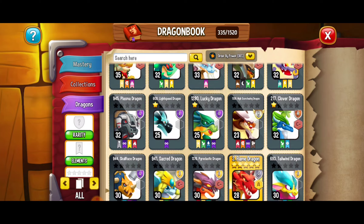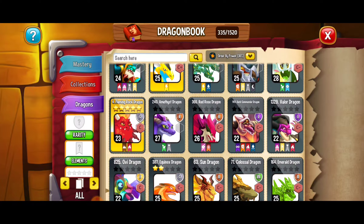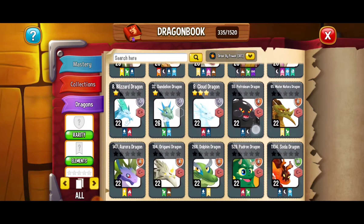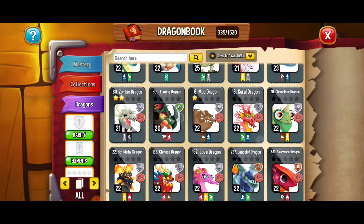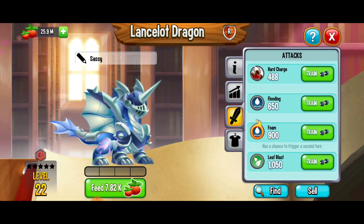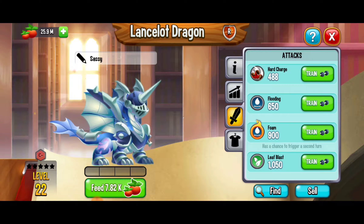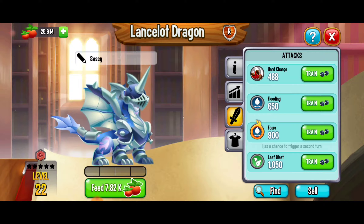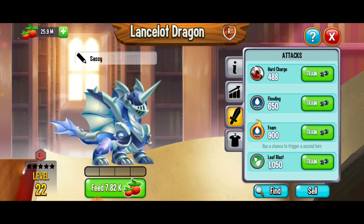Let's go check out another dragon with some skills. Here we're scrolling through the menu looking for that next dragon with an orange flame — the lancelot dragon. Here we've got the lancelot dragon, another dragon with skills. If we check out its moves, we've got a skilled attack called foam. Foam has a chance to trigger a second turn, so not only can it attack once but in the same attack it can do a second turn — really cool to get two hits in.